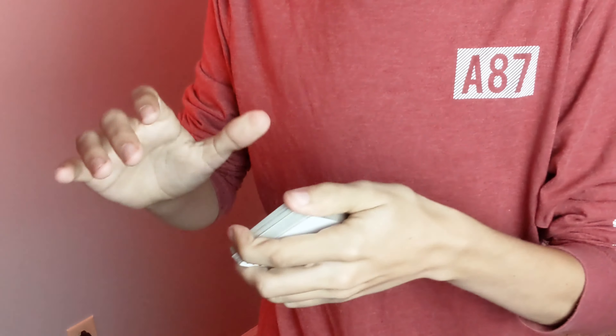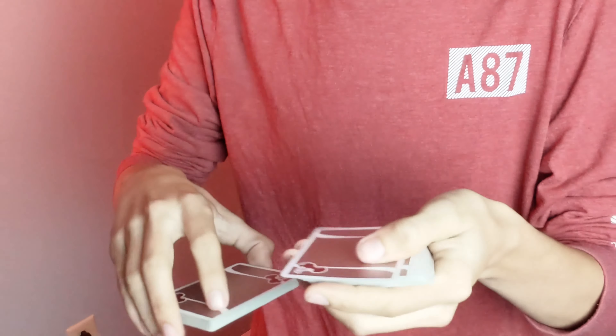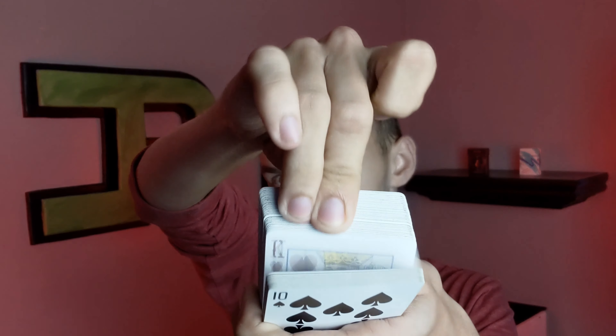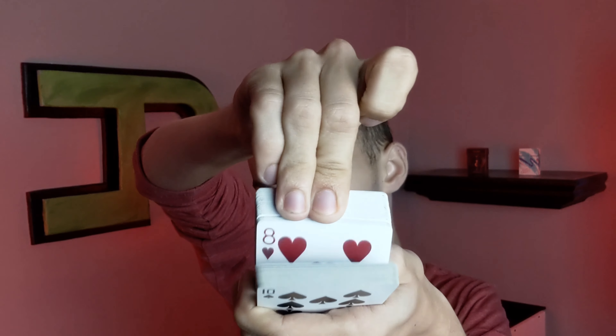At number five we're looking at the riffle force. The card I'm going to be trying to force on you is the nine of clubs. Before we get into that, we need to give the deck a quick shuffle, maybe a few cuts. Just go ahead and call stop at any point — right there, that'll work for me. The card that you selected was the nine of clubs.